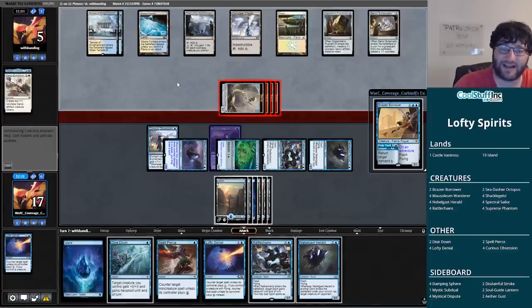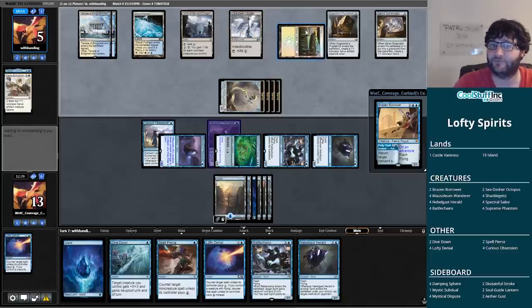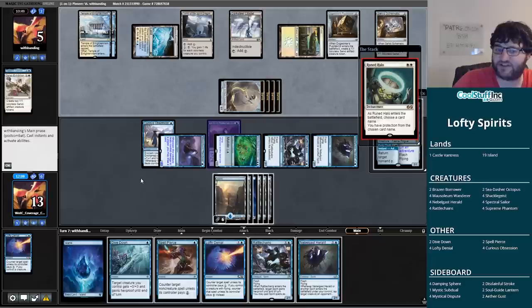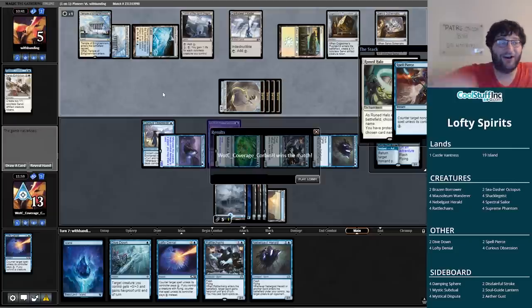Runed Halo coming back down — I guess I do care about this just because I'd like to get my damage in. Let's Lofty Denial it. Do I really need to Lofty Denial this — what if I just Spell Pierce it? My opponent pays two, which means even if they get protection from something, they're going to die — that makes Spell Pierce relevant in a way it might not otherwise be. My opponent pays two and they're not activating Tomb of the Spirit Dragon, so they lose. We win the match — Mono Blue Lofty Denial Spirits. It felt a little bit like Merfolk — that was a great start for this deck.